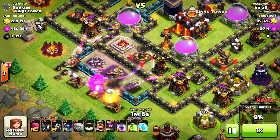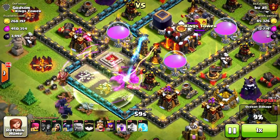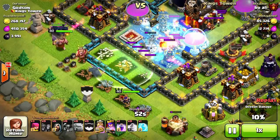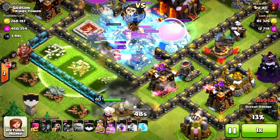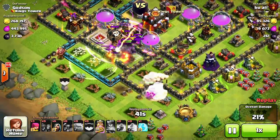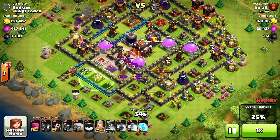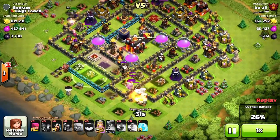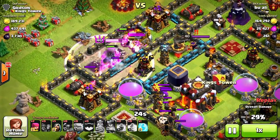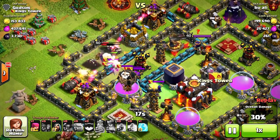They're gonna try and force their way in. It's a GoWiPe — he's got the P.E.K.K.A going around, and that's another area he messed up: he didn't spread out his golems to take out the surrounding areas. So now his heroes are gonna work their way around. There should be a whole class on this stuff — there's a lot to learn about Clash of Clans if you're gonna attack strong bases. I'm guessing he wanted to force his way in with all his golems, but it cost him. His heroes went around the outsides — they might get 50% but the clan castle troops are going to take them down.